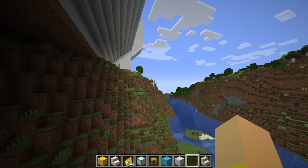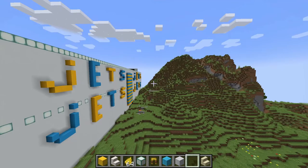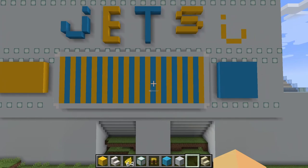I randomly decided to put stairs there — I know I was like there's no way I'm going to do that because it takes way too long. I put sea lanterns there so it doesn't look too horrible. And this is what it looks like from the back — it says Jets four times and has this color pattern. And over here it also says Jets with this color thing, which I think I did a lot better.